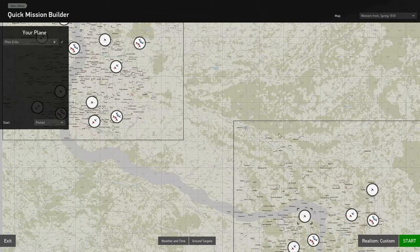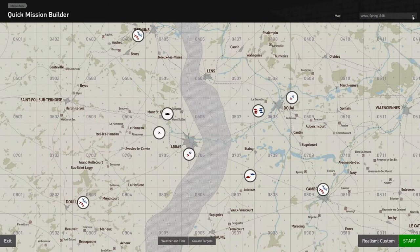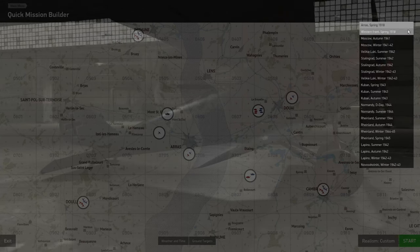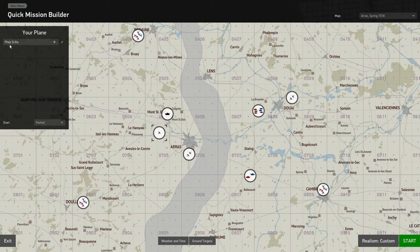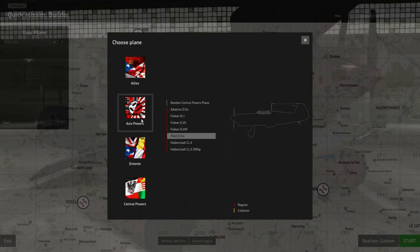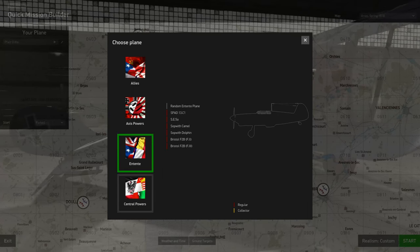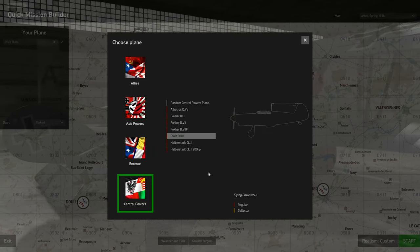The first quick mission screen gives you either the ARAS or Western Front maps, and for the rest of the IL-2 World War II content there are all the other maps. We'll start on the ARAS map. Clicking on the airfield brings up a display which gives us a choice of the different sides we can fly on — these two are World War II, these two are World War I.